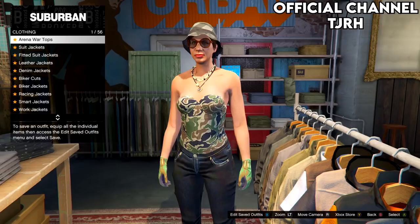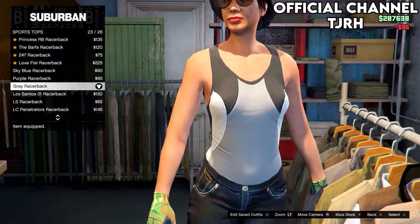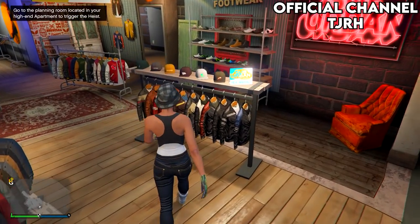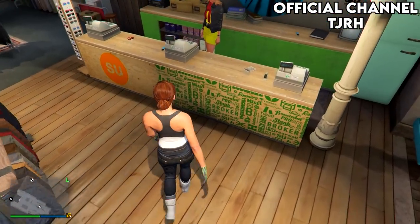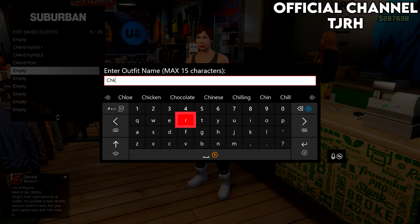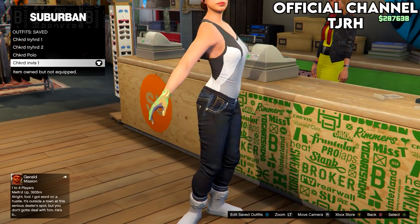For the next outfit, go to tops and then down to sports tops. Equip number 23. Once you've equipped it, take off your hat and glasses, then go save the outfit. Save this to slot 5, which should be next to your last outfit. This outfit also consists of two, so name it accordingly with a 1 at the end.